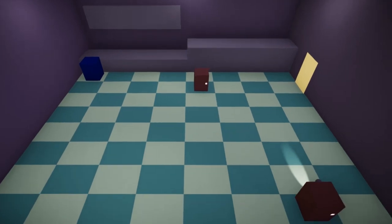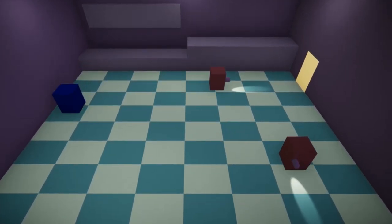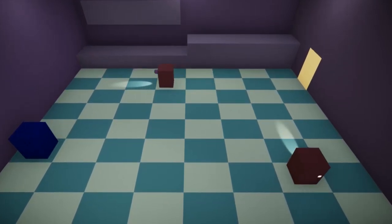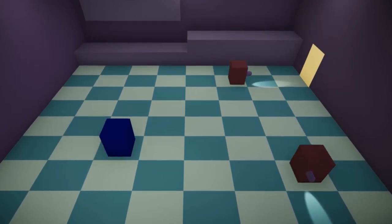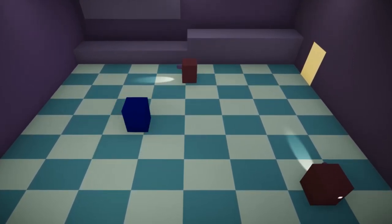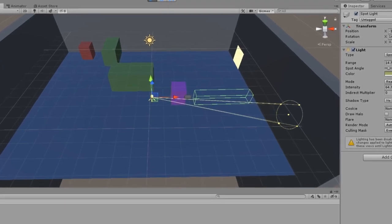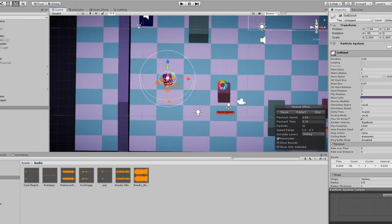A problem I encountered halfway was noticing that the tiled floor wasn't exactly even, and this affected the cop's movement because sometimes they would move in between two tiles. I probably should have thought of a snappier movement solution for that. Another mistake I made was using a collider for the flashlight instead of a raycast — that just totally slipped my mind. This is where our donut came in, and I added a little particle system so that it felt satisfying when you actually got the donut.